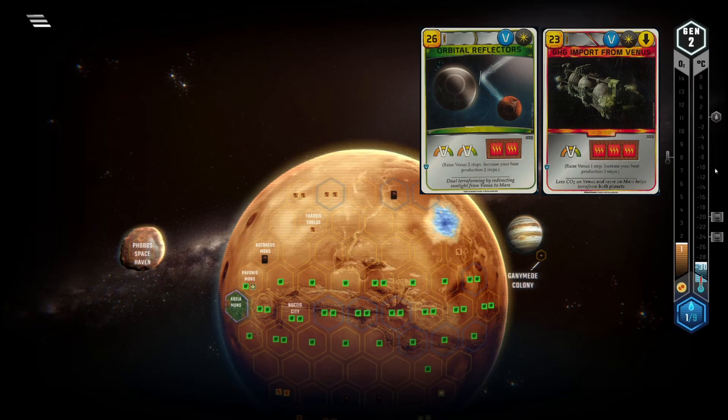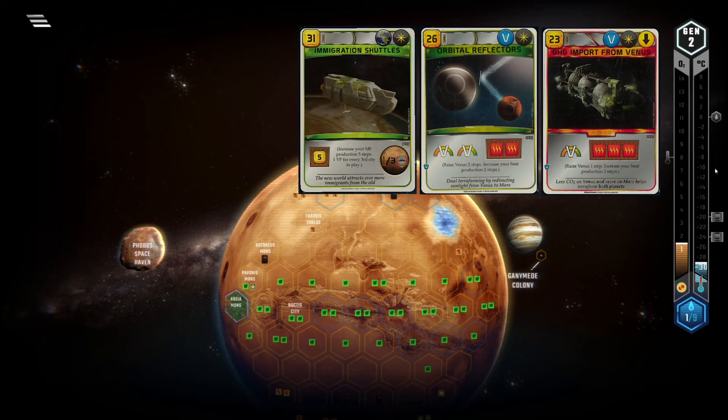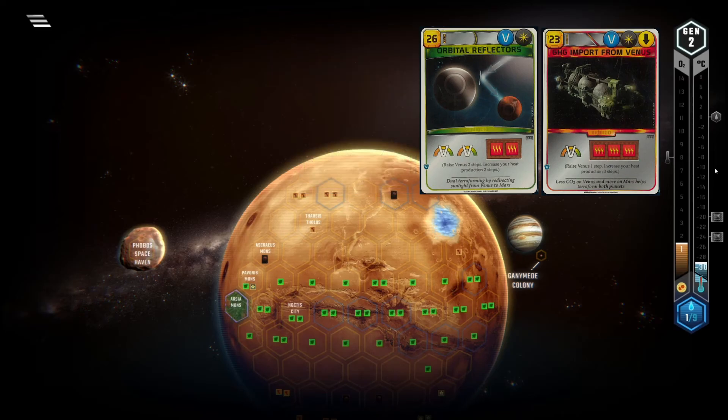Of course you also get two Venus bumps, but normally when developing your economy you don't want to be paying an insane premium on points. That's why Immigration Shutters for example is so bad. In the mid game when you might have some titanium left or some discounts or rebates to get these cards more cheaply, the heat prod has lost most of its value. In my experience these cards are absolute garbage. Please don't play them.